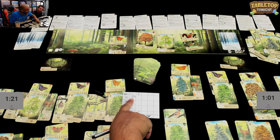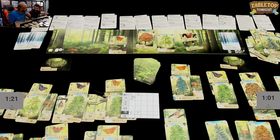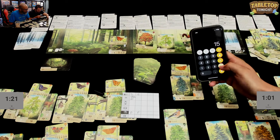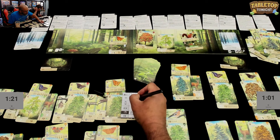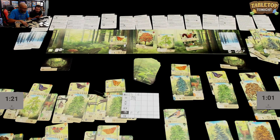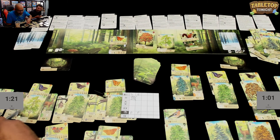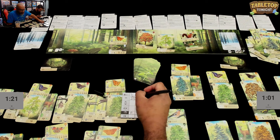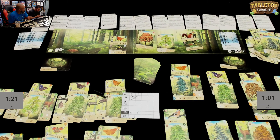Ruel scores his trees. He checks for four beaches: one, two, three — and a fourth, yes! His beach card scores five points per beach if there are at least four, so that's twenty points. He has two birches for two points. He has one linden but Daryl had more, so just one point. Ruel's tree total: twenty plus two plus one equals twenty-three points.